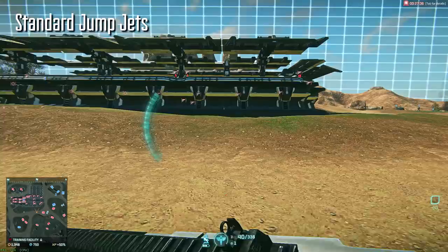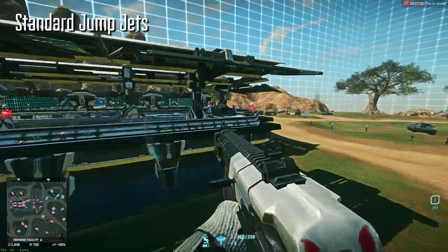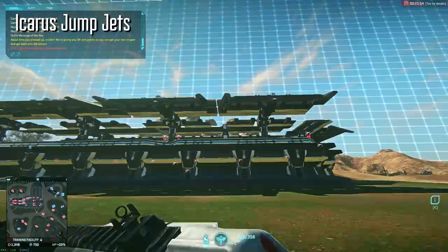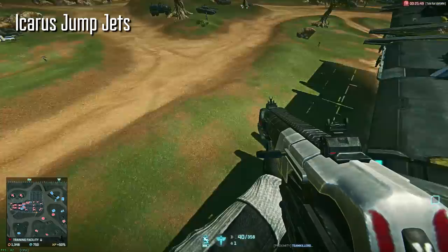In regards to horizontal movement, even while holding the forward movement key, you aren't going to get a whole lot of it. Here's a quick example comparison between standard and Icarus jump jets that shows off how close either one of them would need to be in order to reach the same platform from the ground.